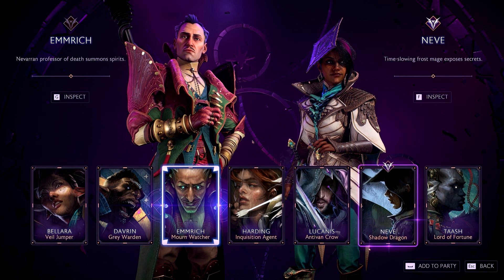Dragon Age: The Veilguard also allows the progression of Rook's companions, who receive two skill points for each level. Ways to get experience for your companions include completing their personal quests as well as dialogues and decisions made with them. Players may take two companions on missions, and each companion has its own gear to manage, which can also be upgraded and enchanted in the Caretaker's Workshop.